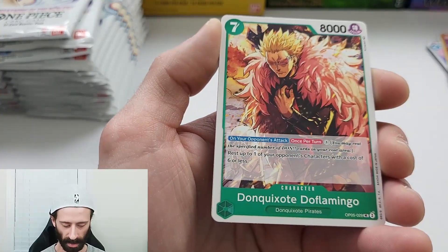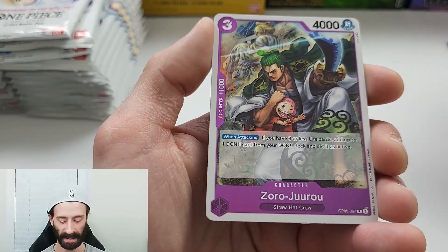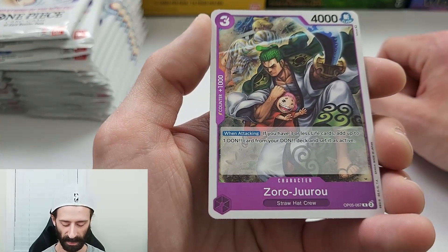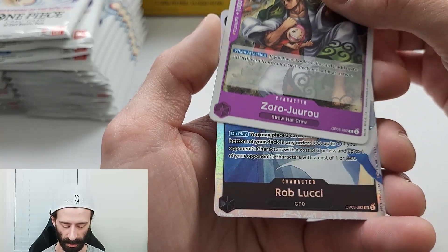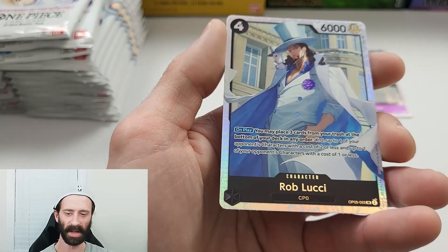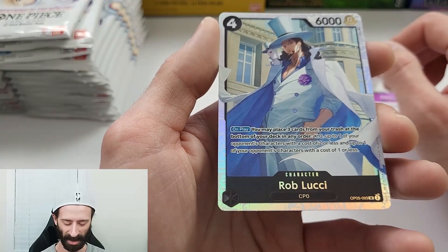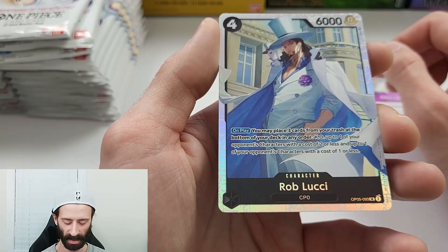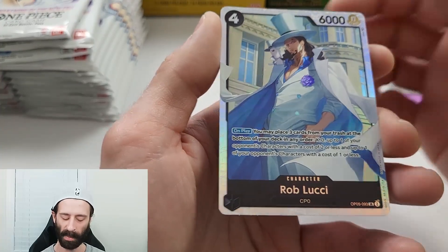Going through my commons and uncommons — not going to spend too much time on those, no disrespect, they do look fantastic, but it's going to take me way too long. I have a rare out of this pack of Zoro Juro. Did I already hit the alternate? Okay — that's not the alternate, but it is a freaking cool looking card. A super rare of Rob Lucci — I'm going to go with Lucky, and if I'm wrong, I'm wrong.